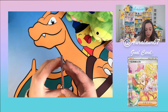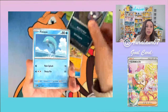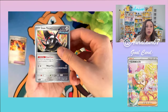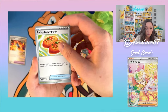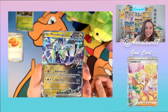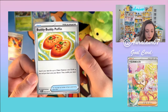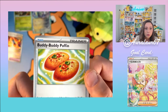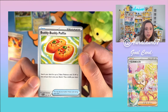Starting with the Iron Leaves pack: Water Energy, Mudbray, Gastly, Finizen, Dunsparce, Ancient Booster — that's like a Roaring Moon — Iron Treads, Buddy Buddy Poffin! This is gonna be so good once Battle VIP Pass rotates. I plan to put that into Chien-Pao. Our first hit is a Maboada EX! Buddy Buddy Poffin: search your deck for up to two Basic Pokémon with 70 HP or less and put them on your bench — it's an item card just like Battle VIP Pass. Very excited to incorporate that into my Chien-Pao deck.